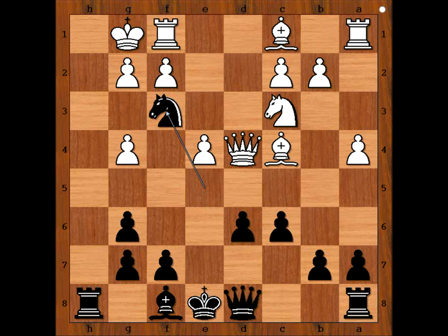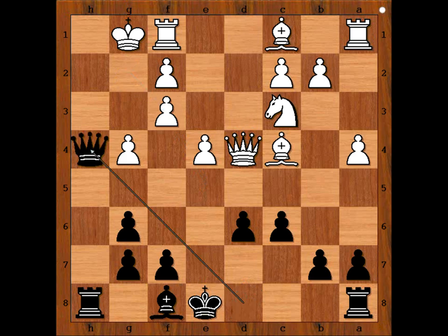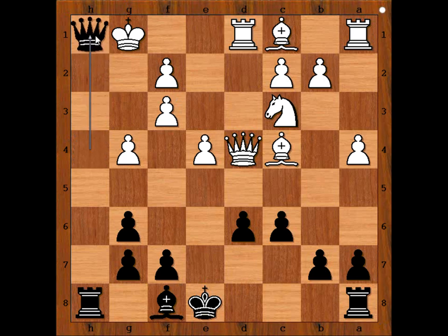"The successful warrior is the average man with laser-like focus." — Bruce Lee. The only move is pawn takes knight. And now queen to h4, and white resigned. White resigned in view of the continuation: rook to d1 and then queen to h1. Checkmate.